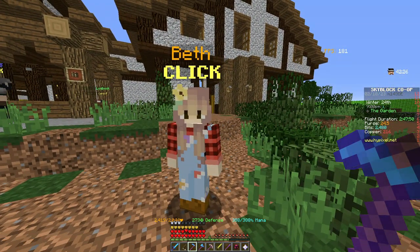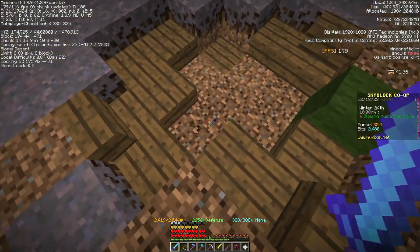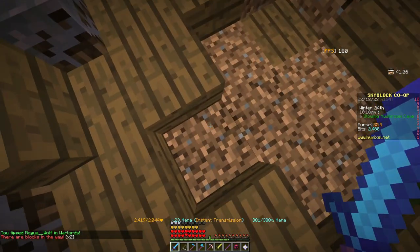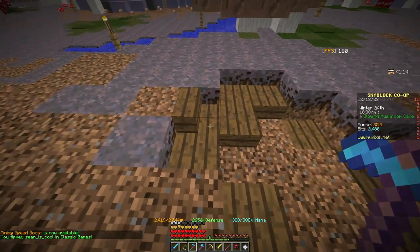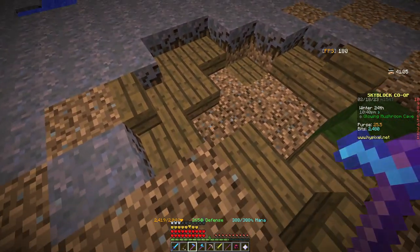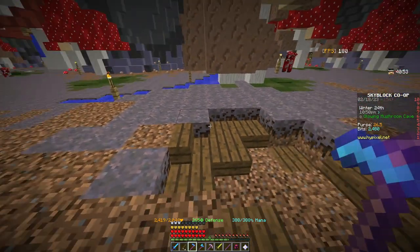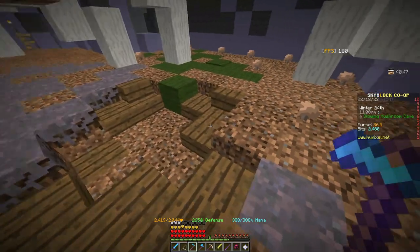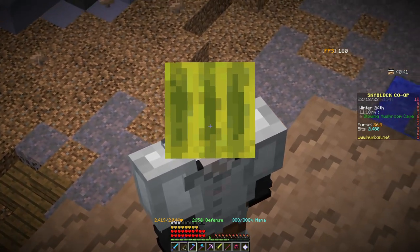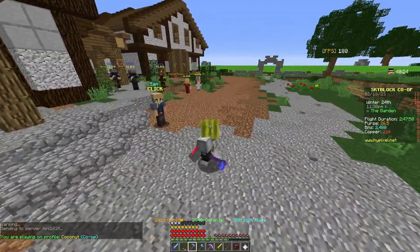After she visits three times and you complete her third offer, she'll ask you to go to the Mushroom Desert at coordinates 175, 44, negative 470 — in the Glowing Mushroom Cave. Click on that block, then wait for her fourth visit to your garden, and she'll send you back there again where Jake will be present. After their conversation, you'll receive Jake's Plushie, which grants two health and increases pelt drops from hunting animals by one.